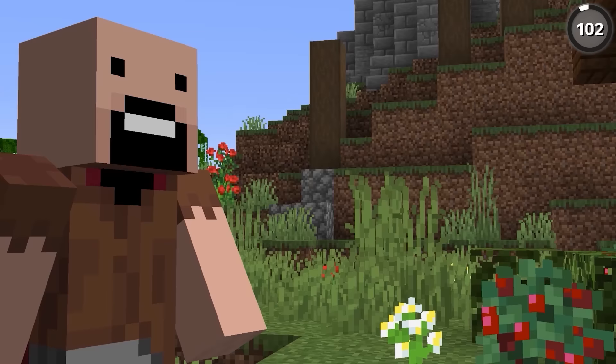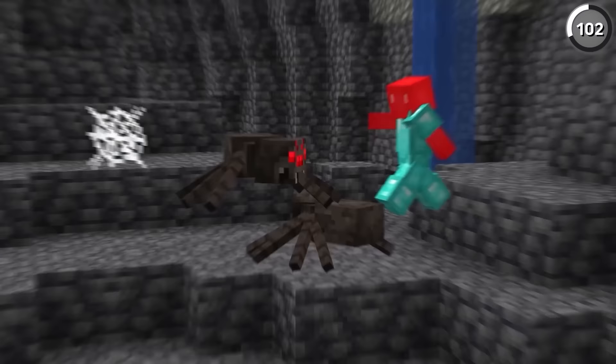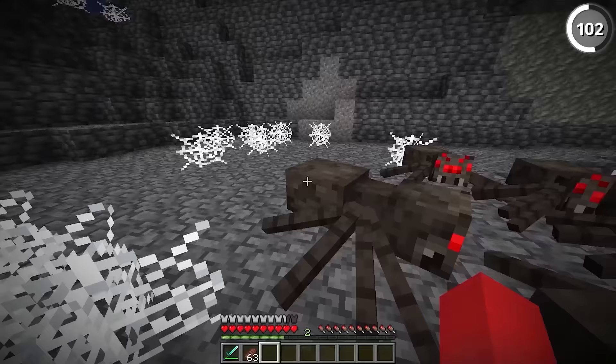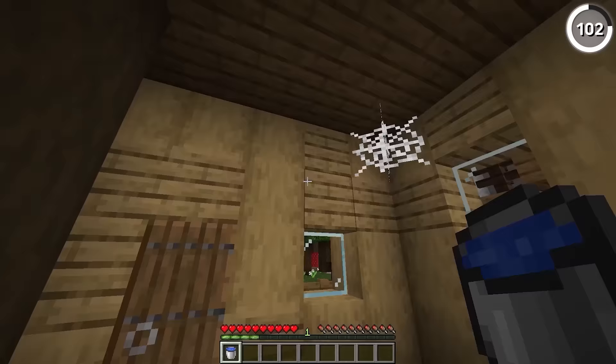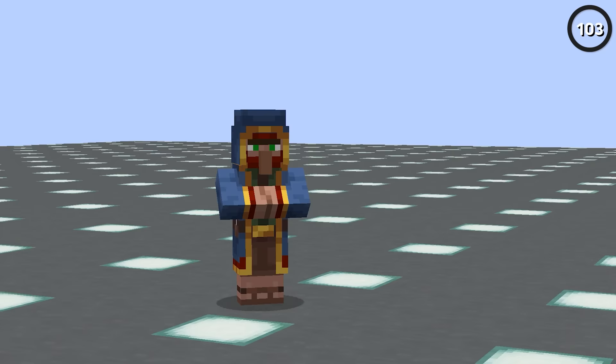When Notch was still working on the game, he originally planned for spiders to be able to spread webs — but that was mentioned all the way back in 2009 and obviously never made it in. Until now. With this, both spiders and their cave spider variants are able to produce webs near the players. That not only makes these a lot more annoying to deal with, but also more annoying to clean up after you've killed them. Just remember that if you use a water bucket, you can easily get rid of cobwebs — that's a lifesaver when you have to deal with it.